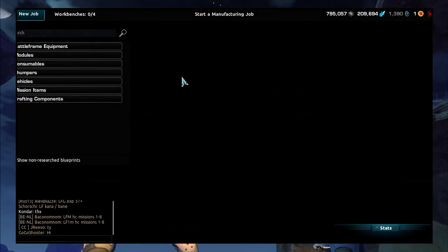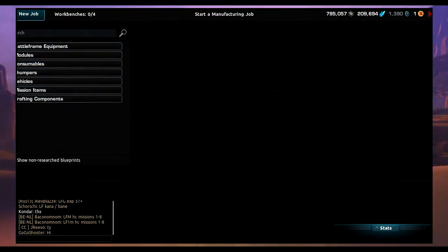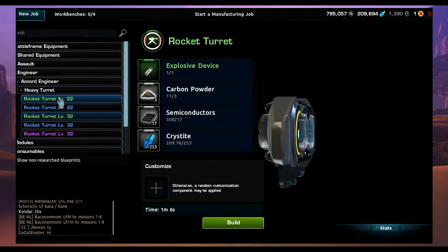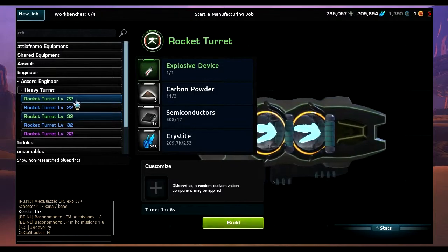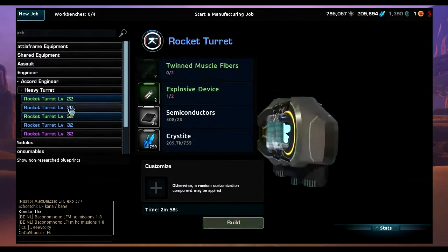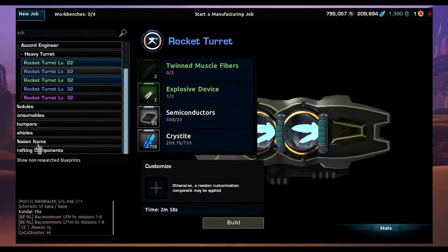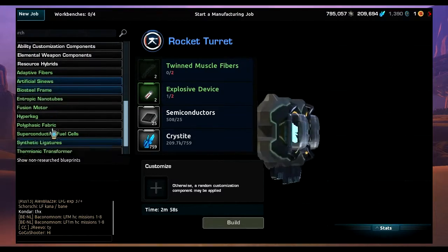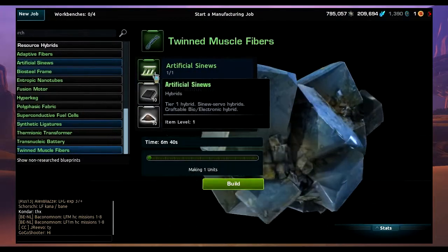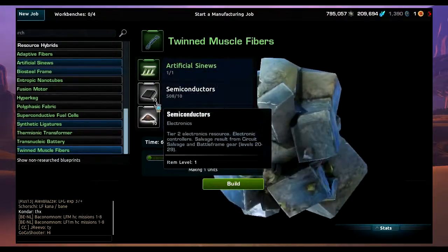These are blueprints, so you'd have to craft them. To craft it: battleframe, engineer, heavy turret, rocket turret — the level 22 one is really easy to make. Even the rare one is easy to make; the twinned muscle fibers you need are just usual stuff you pick up when taking out bandits and things like that.